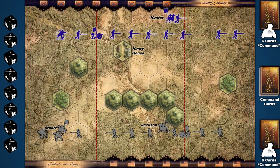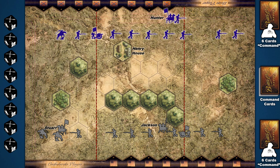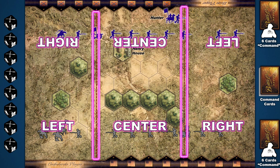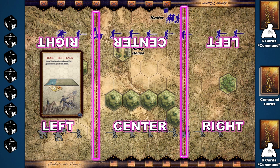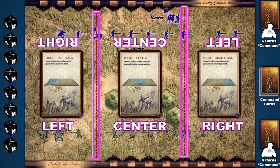To understand card play, orders, and movement, first it's necessary to learn how the board functions. The battlefield game board is a grid 13 hexes wide by 9 hexes deep. The battlefield is divided into 3 sections by 2 dotted lines, giving each player a left flank section, a center section, and a right flank section. Each side issues orders to their units and/or leaders by playing command cards from their hand. For example, one command card allows 2 units to be ordered in the left flank section, another 2 in the center section, and another 2 on the right flank section.